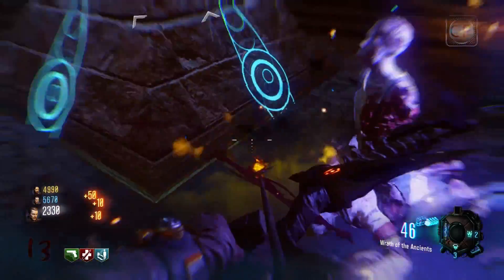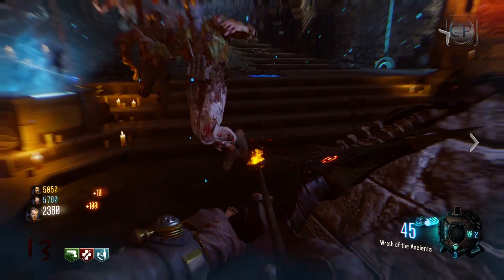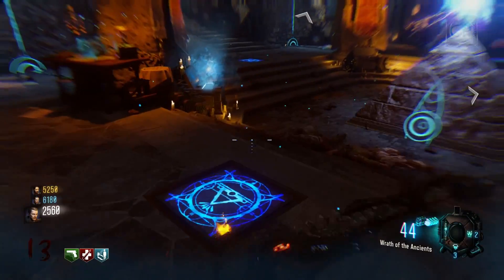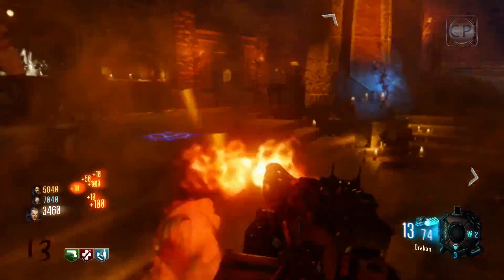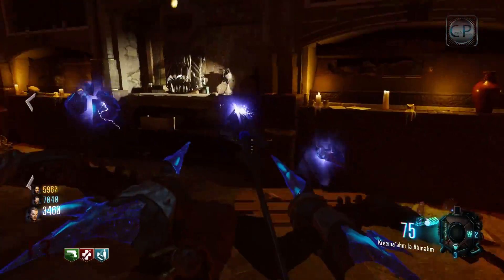When you've collected enough souls the shrine will make a completion sound. You'll also know you're done because the shrine will no longer collect blue lines of smoke. Now walk up to the shrine and hold the action button to place the bow in there. In a few seconds you can return to the shrine, hold the action button, and pick up your upgraded lightning bow.